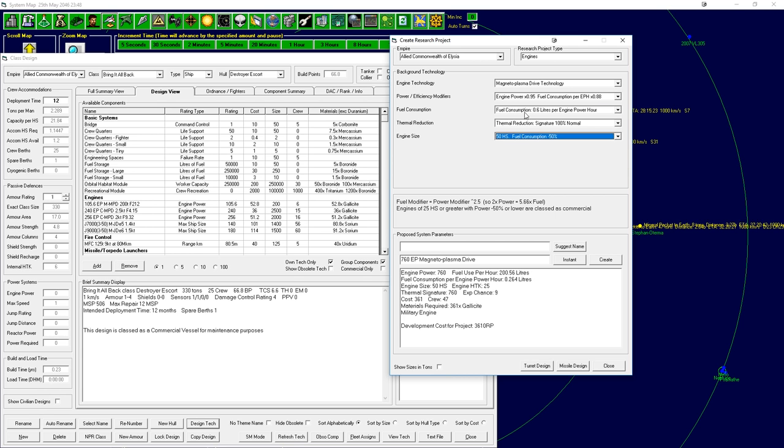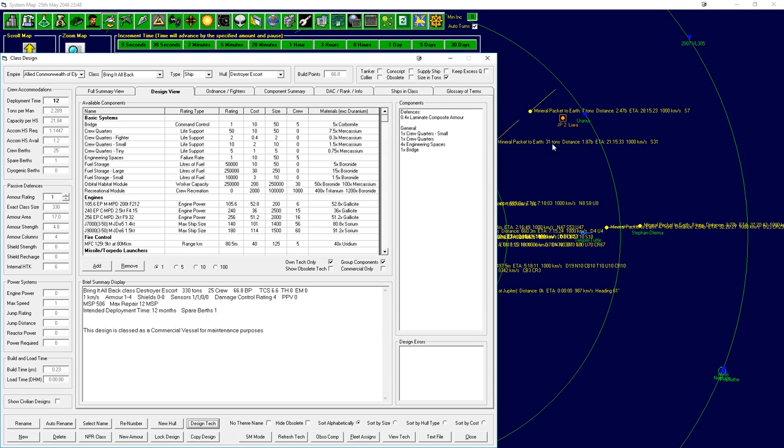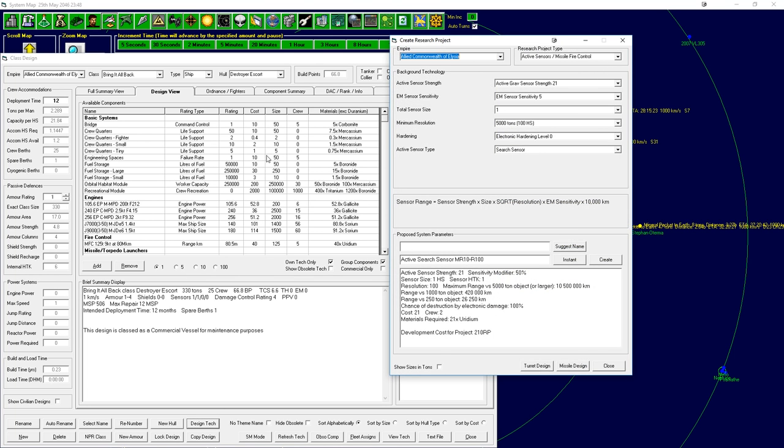We'd save tonnage with the single engine but lose redundancy. Since it's only an escort, I think we'll take the redundancy option. Now we definitely need to talk about armament, because this ship is defined by it - it's our anti-missile ship. It can maybe take out ships at really close range, but it's very much an anti-missile ship. We need a Gauss cannon; I don't believe we have any designed yet.